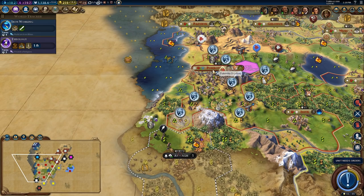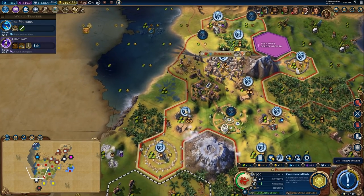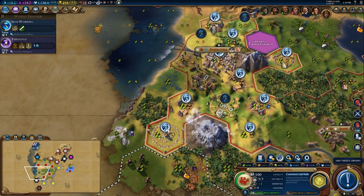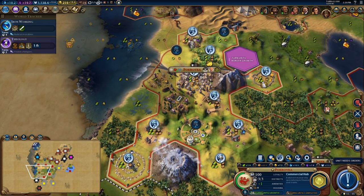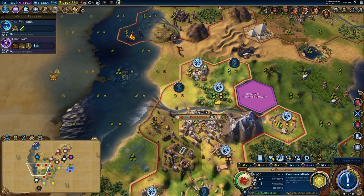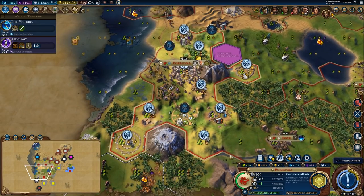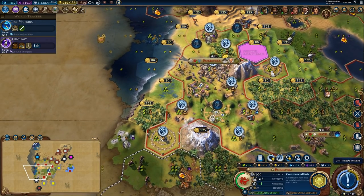I'm going to get a Kurgan here. I'll unlock things and make some decisions. I'm thinking: three production, two production in science, three production, two production, two food, two production. I definitely want another plains hill over here to continue to boost my production because I don't need growth right now.